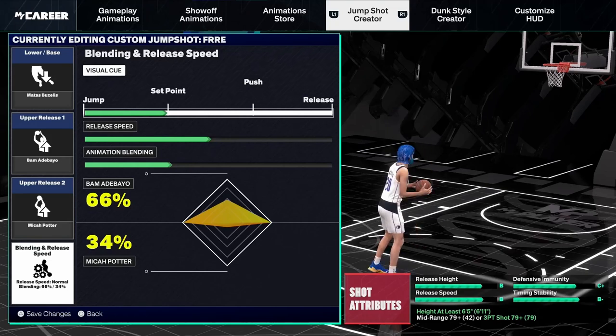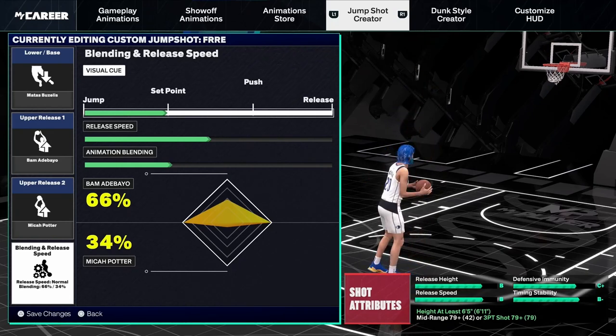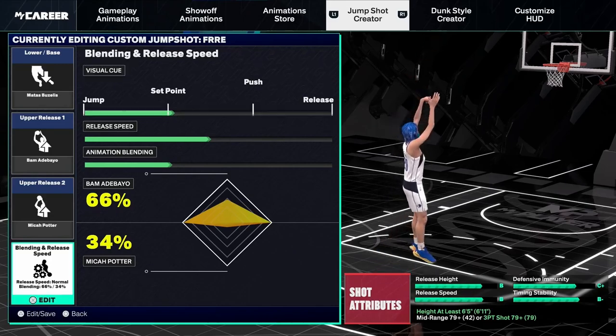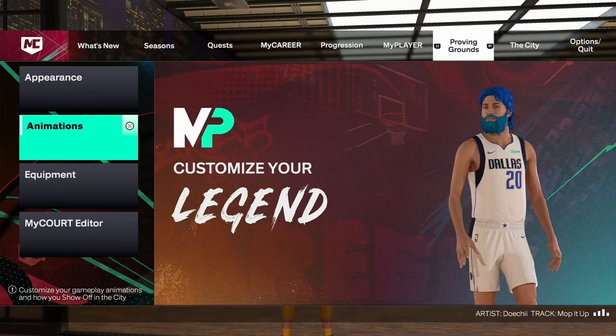I would move it just before your actual visual cue. That's going to move your green window — your perfect green window — just before it, and it's going to fix your late latency lag issues. That's a huge tip that can help you out. It's something that has drastically helped my shooting, and it's something I really liked that 2K added.